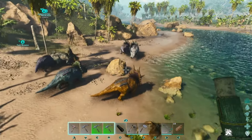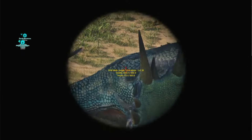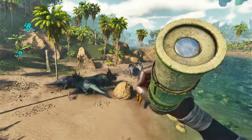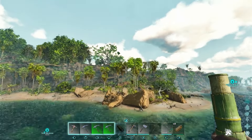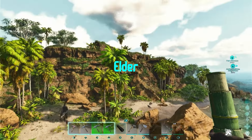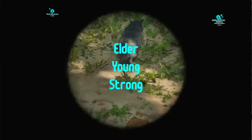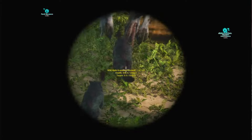Their base stats are also reworked. So, for example, if you tame a level 100 jungle direwolf, it will not be as strong as a level 100 redwoods direwolf. The other class of variant is a modifier to the dino itself, and these include elder, young, strong, feral, and large.